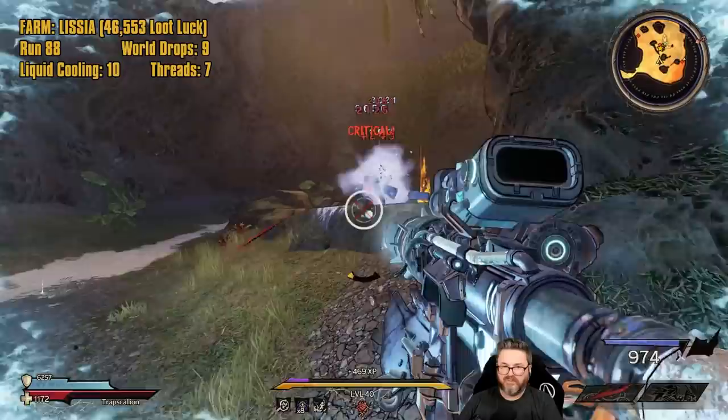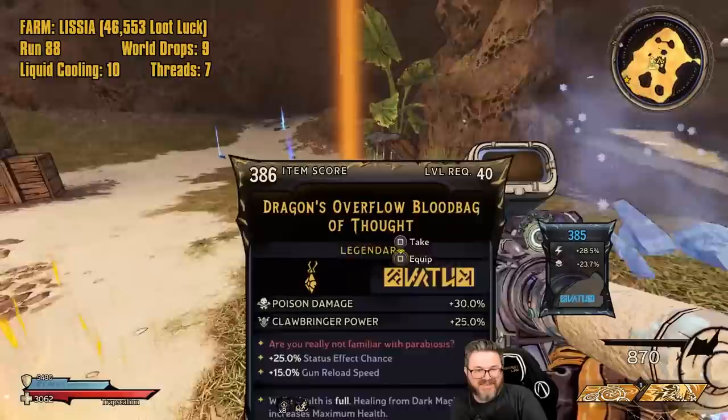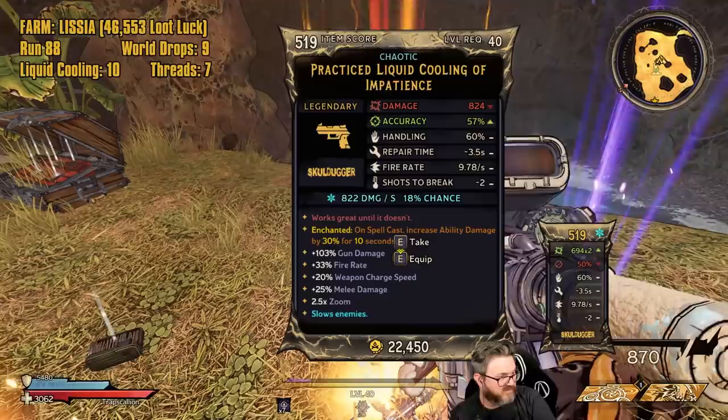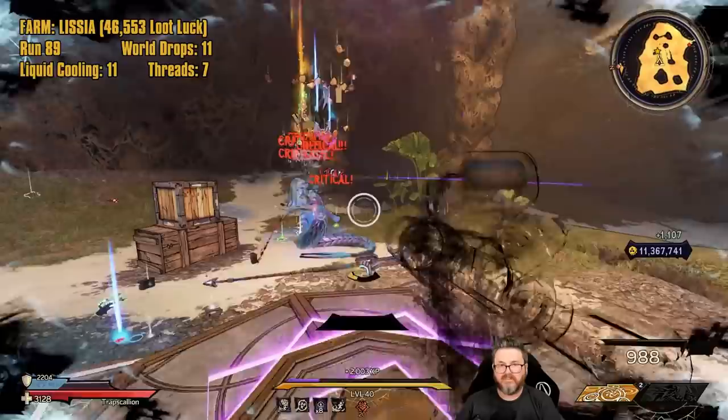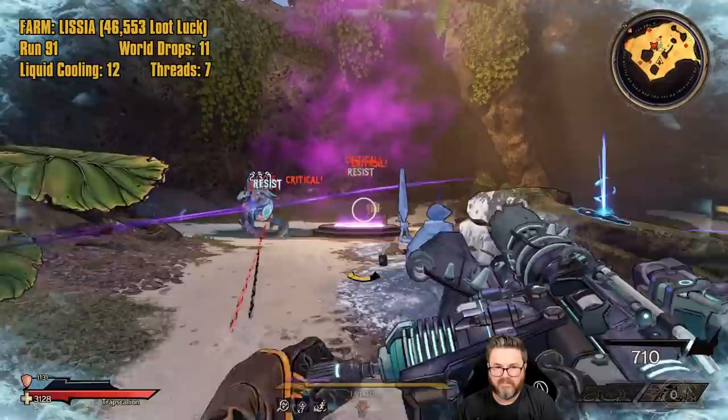A triple drop! Don't steal my loot — I see you guys going after it, you greedy sons of bitches! We got a Chaotic Red Hellion and another Liquid Cooling — two world drops and a Liquid Cooling. We got on a bit of a roll. Another one — oh my god. That was run 89, our 12th Liquid Cooling.